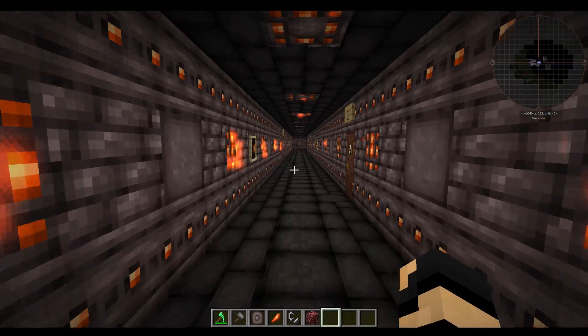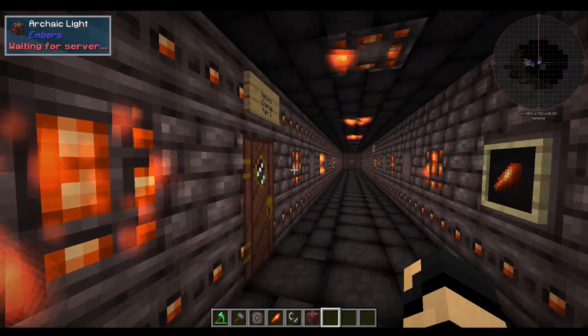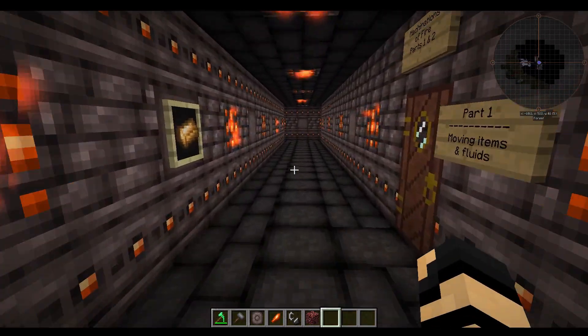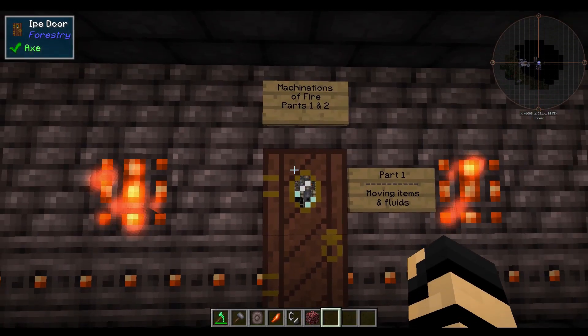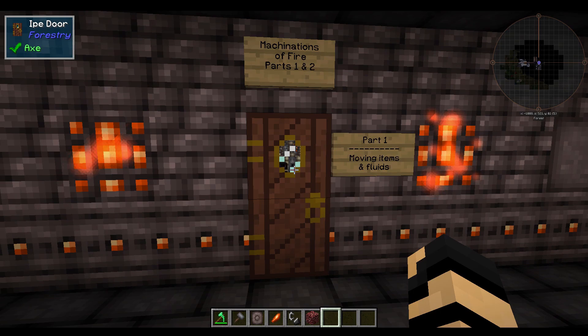Previously, as some may already know, we covered Natural Energy Part 1 and Natural Energy Part 2, and basically told people how they can obtain some of the raw materials to get into this mod. Today we're covering Machinations of Fire Part 1, which is going to be moving items and fluids.